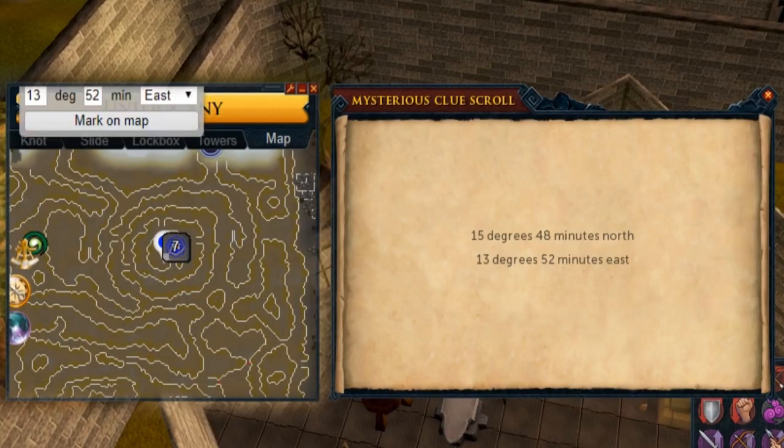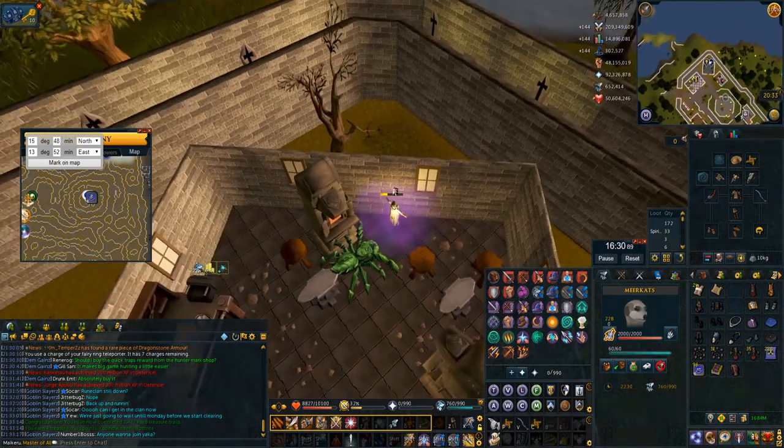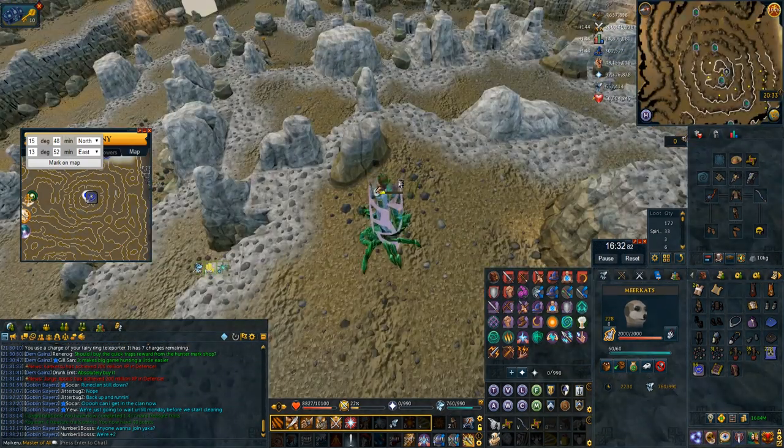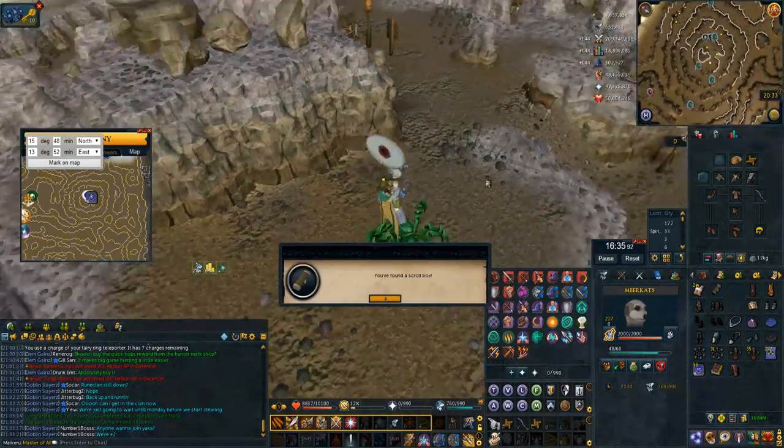The other coordinate clue for Trollheim is so easy — again my rune pouches have all the teleport runes needed so I just teleport straight to Trollheim. It pretty much teleports you on the spot, you may have to move closer to the slope, then just use your meerkats to skip it.